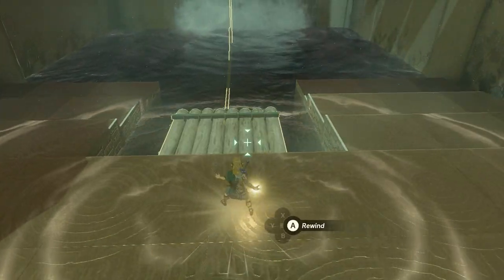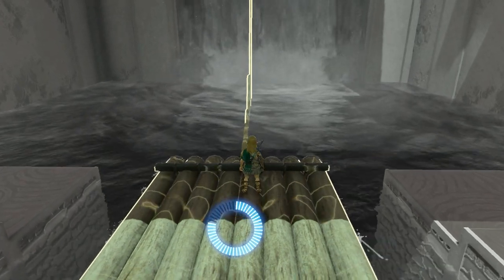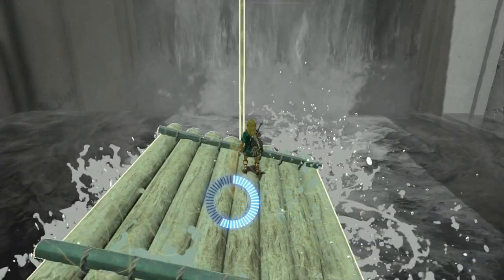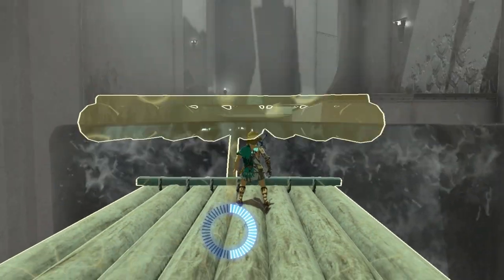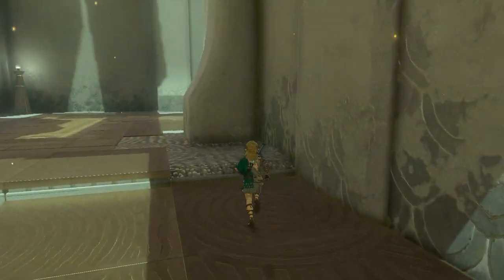Now there's our second raft or platform. Use the recall ability again, jump on top of it, and just wait — it's a bumpy ride — until you get on top. Now climb off and that's your second part completed.